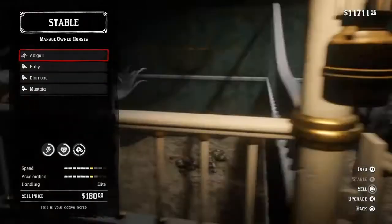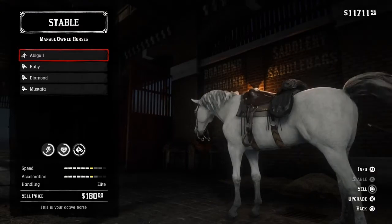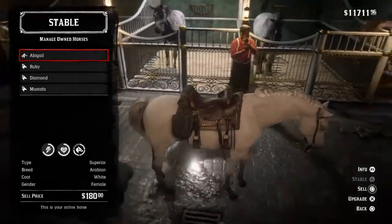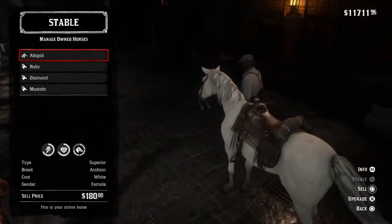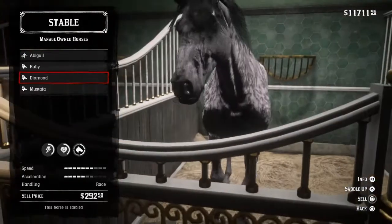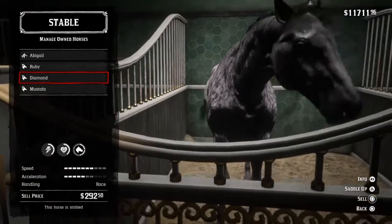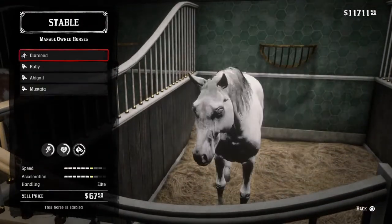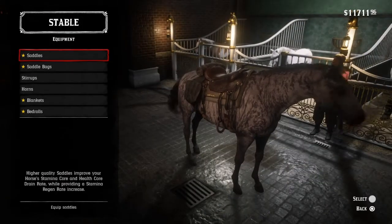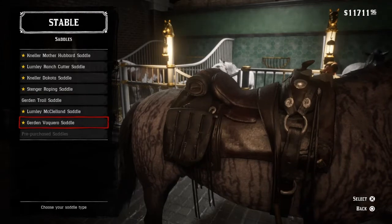As you can see, this is my white Arabian — my elite Arabian horse — and it's a phenomenal horse. It looks nice and its stamina and stats are good. But the issue is it's not the stats that make the horses the best, and I'll explain this in more detail.